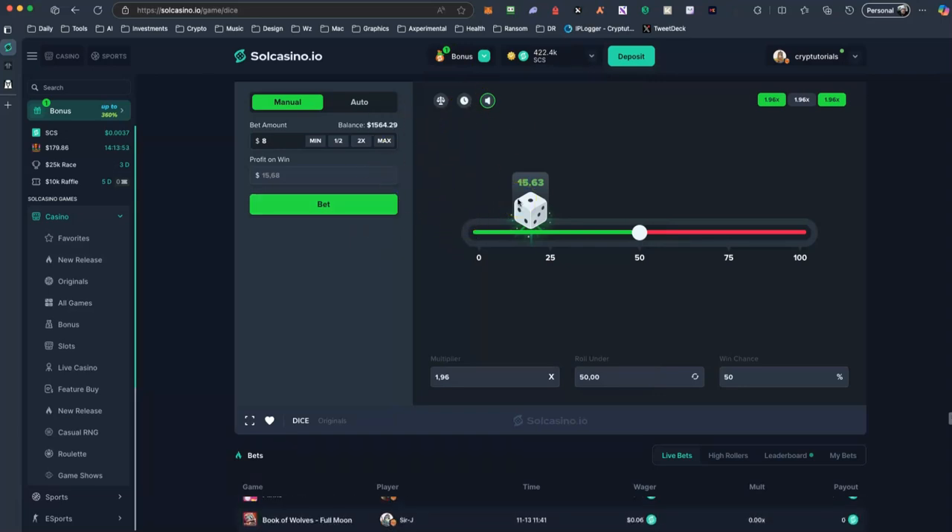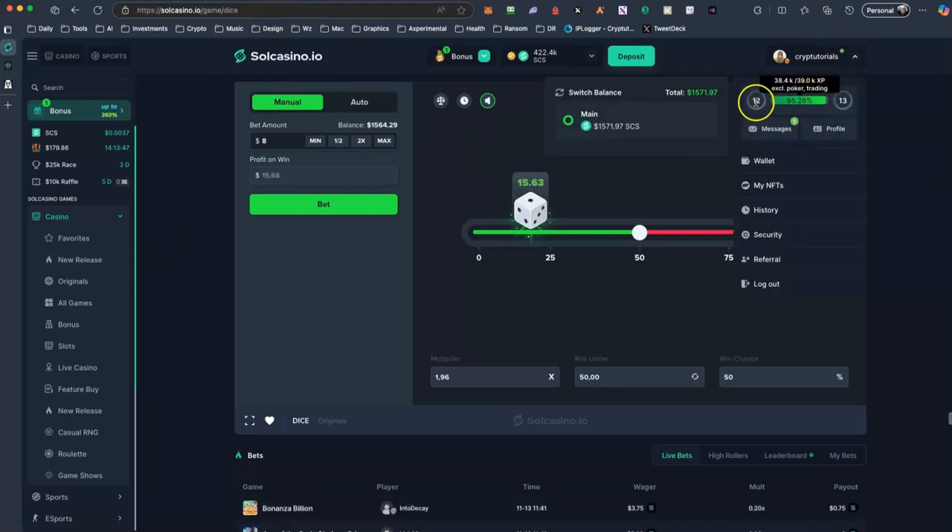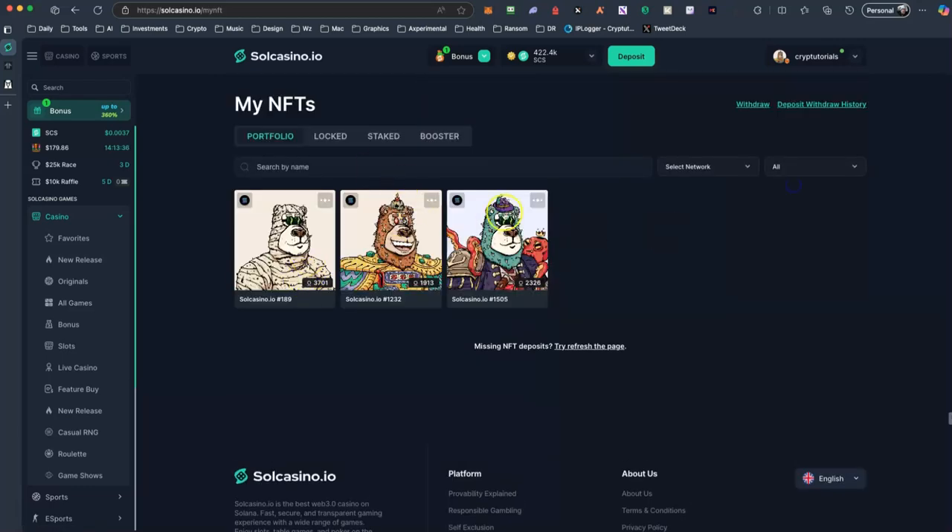Of course you cannot always win and sometimes you lose badly. As you play the game you increase the levels here. As you can see, I'm level 12 and you have some benefits. Also, Sol Casino has some NFTs — I have three of these NFTs, and these NFTs can be staked in order to produce CCS tokens.